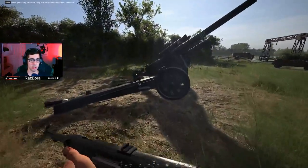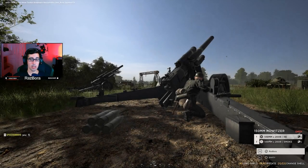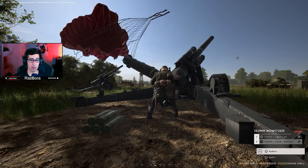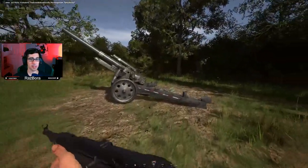I'll show you real quick — you can switch between one and two and you'll see that toggle on the bottom right. So this one we have loaded with HE. I'll hit R and reload smoke, so now you have smoke on this one.